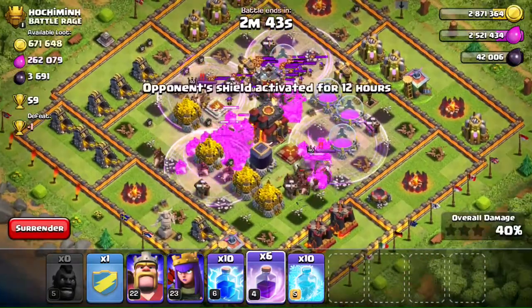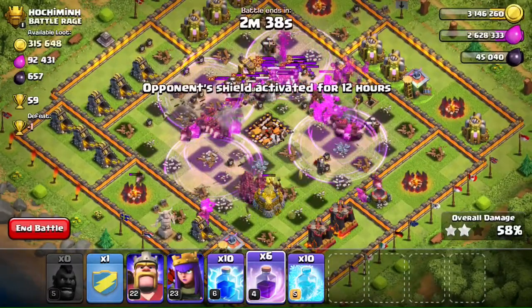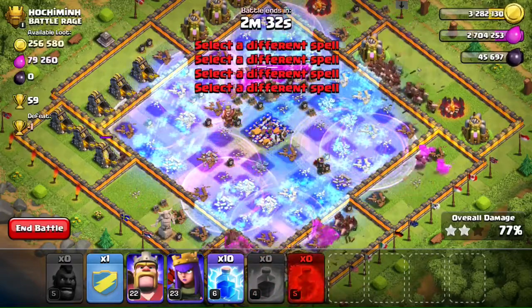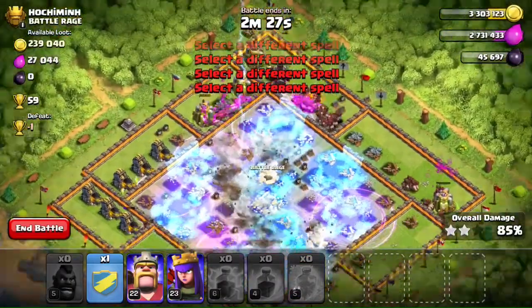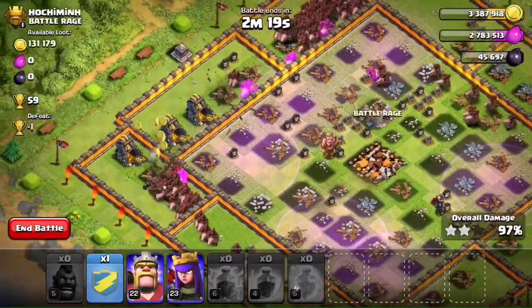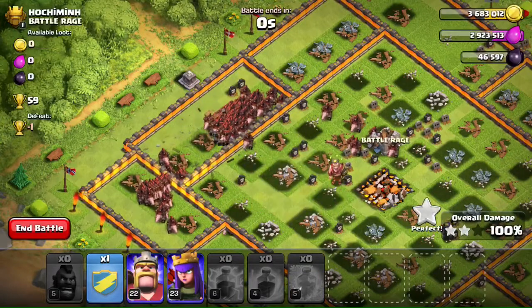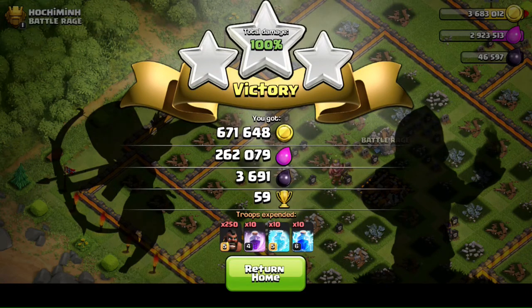I'm just gonna put some rage spells to kill the clan castles much faster, and then they'll go for the regular buildings. We're already at 80%, just playing around with the spells I have left — thunder spells going down. We're at 94% and only 45 seconds into the raid. There you go, 45 seconds and that's it — three-star! We got 671,000 loot.